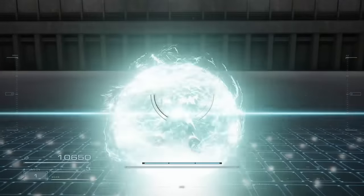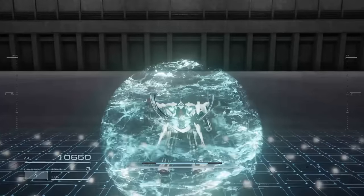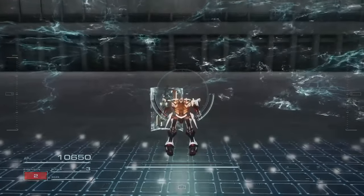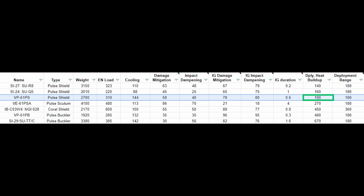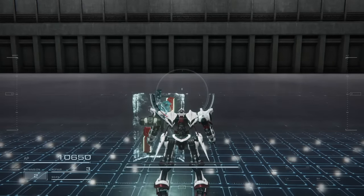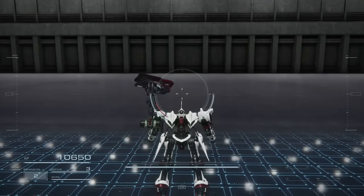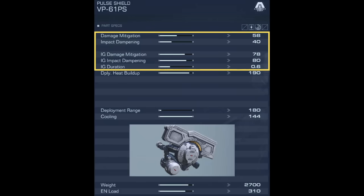Let's take a look at the individual shields now, working from the top of the list to the bottom. The VP61PS has the highest cooling, though not by much. Combined with a fairly low deployment heat buildup, it is a shield that is spammable and fairly forgiving. Its stats for both the initial guard and normal guard are decent, so it is a good all-round shield. The initial guard duration is long enough that you don't have to perfectly time your guards, but still short enough that you want to use it on reaction. Its most impressive stat is its initial impact dampening.